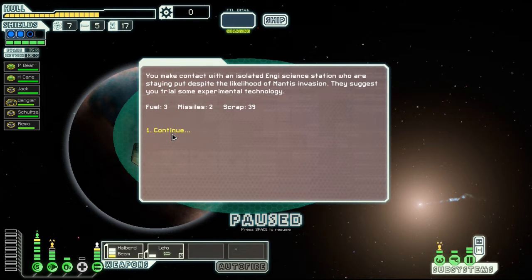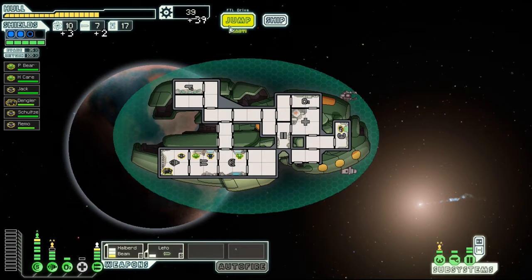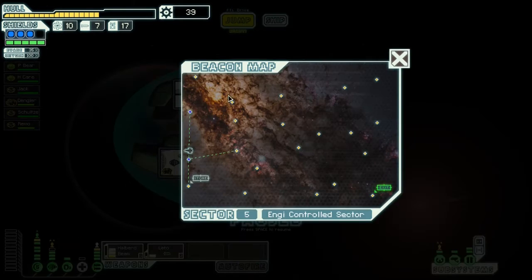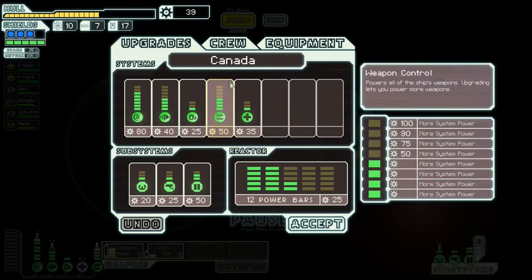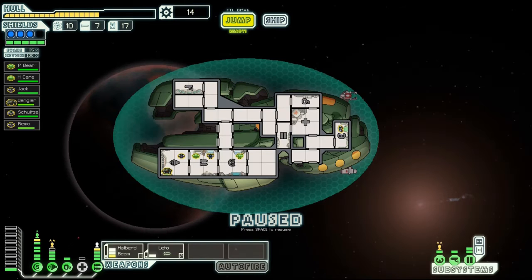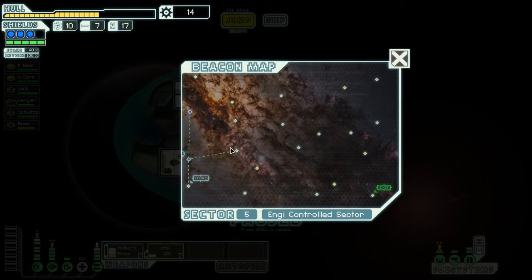So we just got some scrap for pretty much no reason, but that's alright. What can we do with this scrap? We can get more power. Let's do that — so now we can get more engine power. And then let's just jump to this beacon.